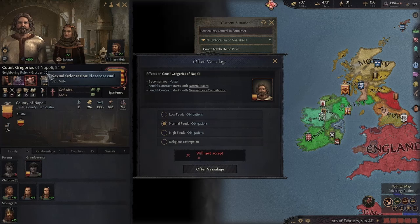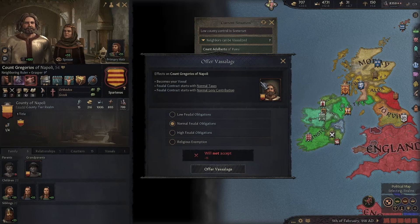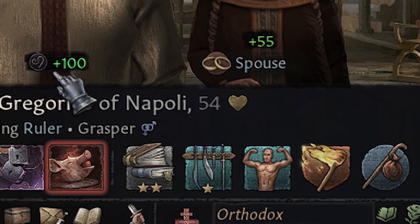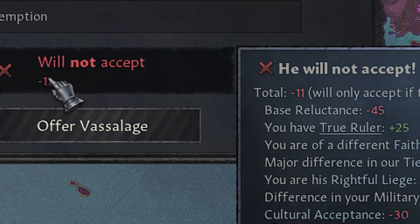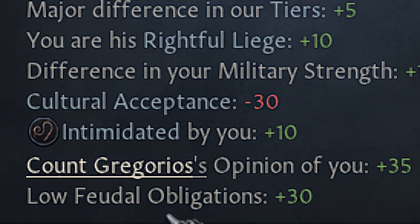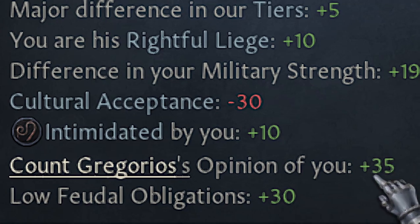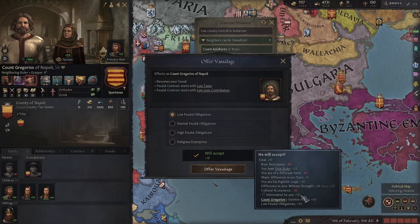Machiavelli said that you must rule by fear or admiration, but you should use both. This will also help you control your vassals. In this example, I am using force to vassalize a ruler who has a plus 100 opinion of me but also fears me. If we check the details, we see opinion of you gives plus 35 and intimidated by you gives plus 10 — they both stack. So to get the best results, you need to combine both.